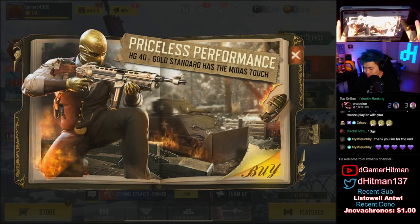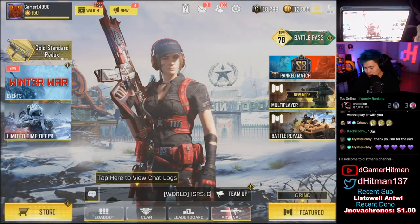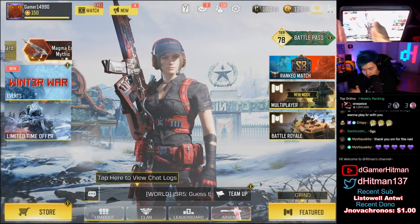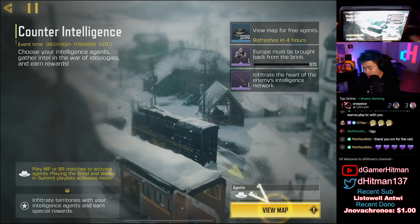As you guys can see, we have the Priceless Performance redux and we also have the Counterintelligence Spy event — a lot of cool stuff. We're gonna check through all of this. First thing we're gonna check is obviously gonna be the event. I am on Gamer's account in case you guys didn't know — he likes selecting all these skins, so we're gonna see if we actually pull it.